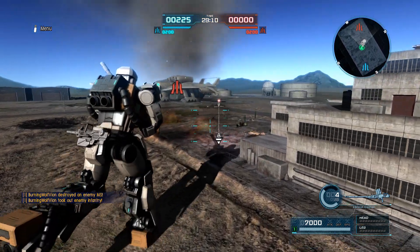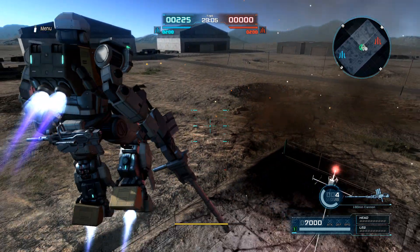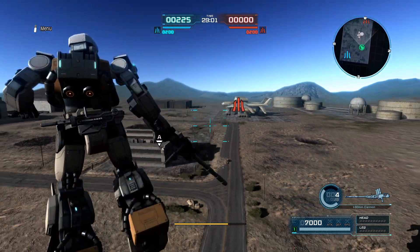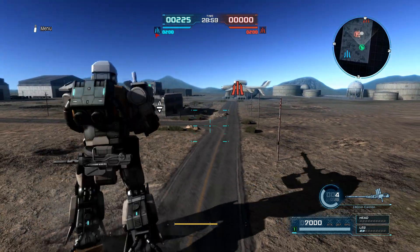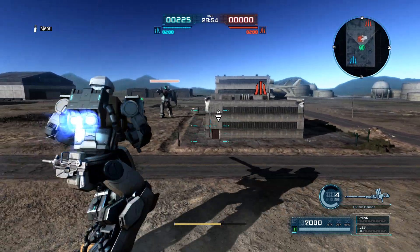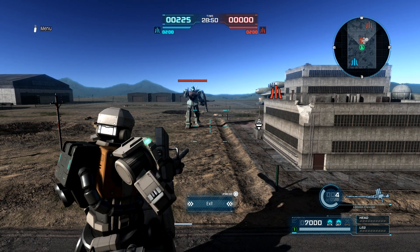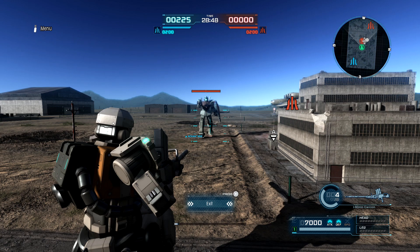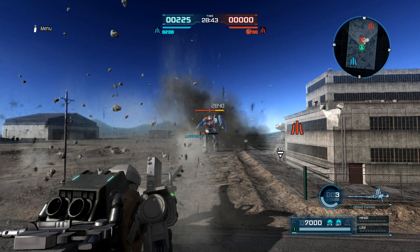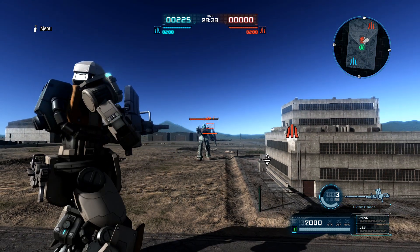So yeah, this is pretty much what you'd expect at 200 cost. Having a cannon and a machine gun at 200 is actually really solid in my opinion, so it's definitely something you could use in 200-cost custom matches or the few times it'll show up in quick or rated. This suit comes from Gundam Battle Operation Code Fairy, so keep that in mind. Hope this has helped — I'll see you in the next one. Peace.